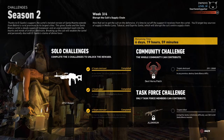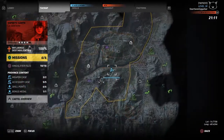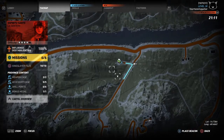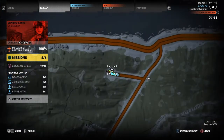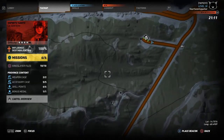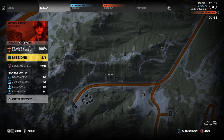Next and last is Espiritu Santo and Villa Verde — we need to destroy four Santa Blanca generators without killing anybody at all. Once you start this third mission, do not shoot, do not knock anybody out. Don't do anything — just go directly to these locations and destroy the generators.